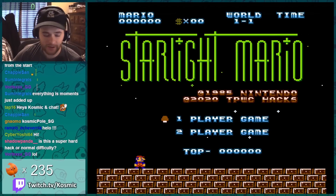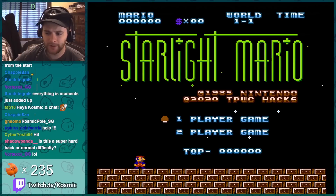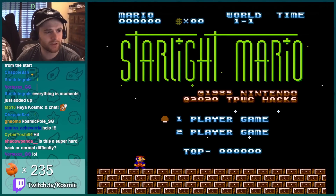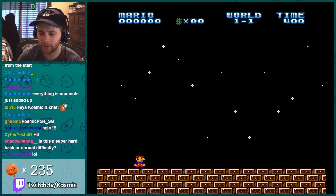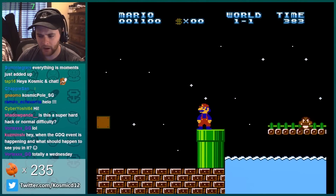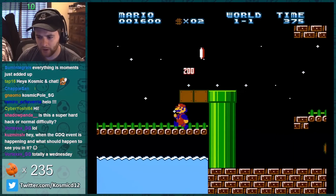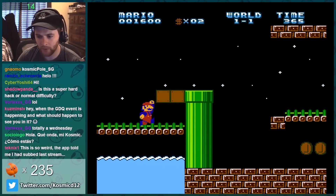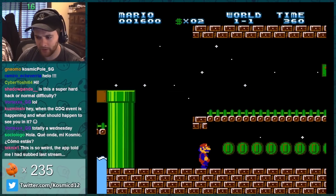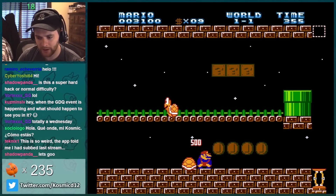Welcome to another Realm Hack Wednesday, that's definitely happening on a Wednesday. Look at this hack — isn't it beautiful? This is Starlight Mario. Somehow slipped past me for a few years, but here we go. It looks good. I like the classic Mario. And somehow I keep, without even knowing before I start playing them, playing all these hacks with the rainbow coins and blocks.